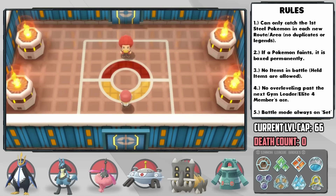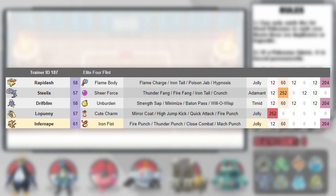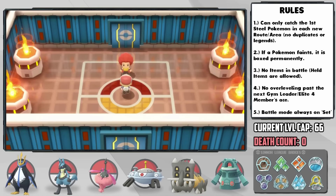The third Elite Four member is Flint, the Fire Trainer, and his team is looking pretty tough — especially with Infernape, which has two types super effective against us. But I came up with a strat that might work.